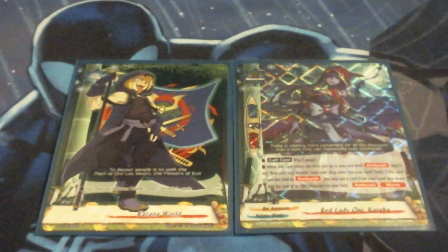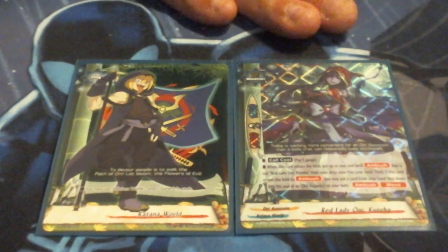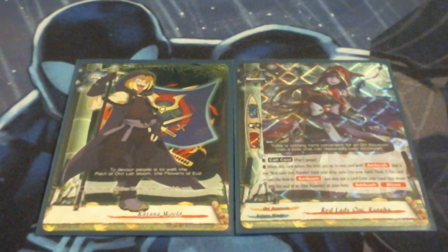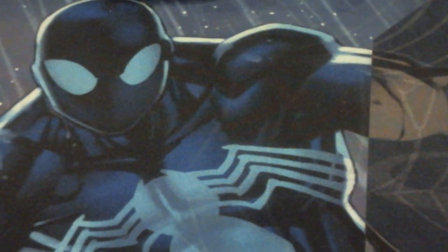I did make a change, and we are also going to look at the sideboard I chose for it. As you can see, my buddy is still Red Lady Oni Kuriha. I love her to death — she is one of my favorite Oni Assassin cards. Her artwork is fantastic and her ability just sets up so many combos. So she is still the buddy, and we're going to start right off with her.